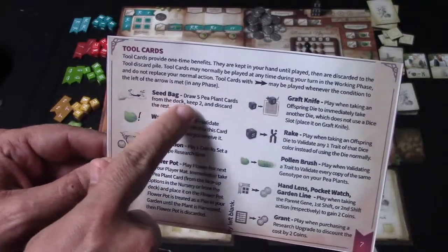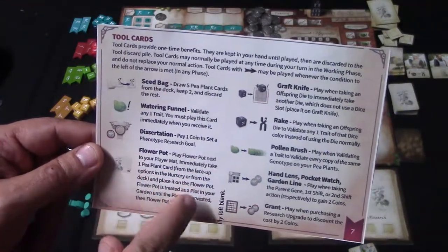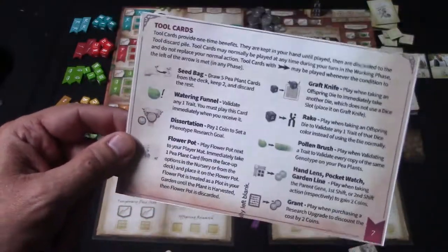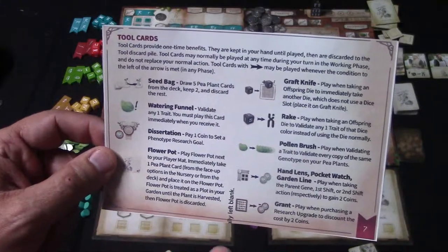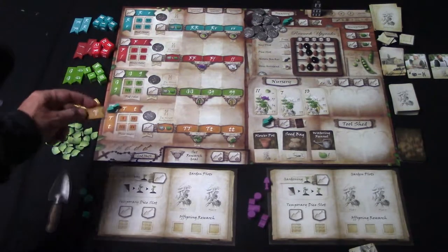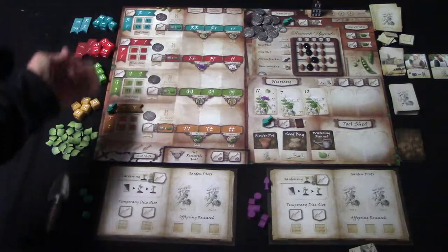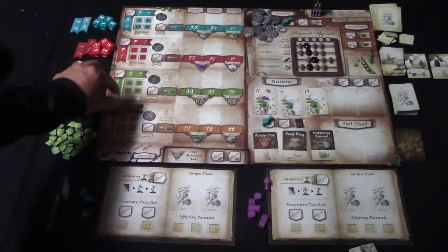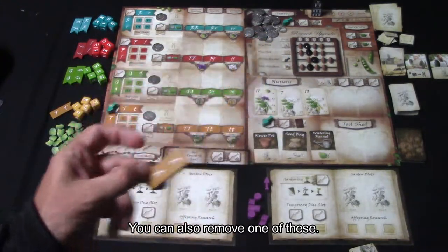Here's one tool card called Seed Bag: draw five pea plant cards from the deck, keep two and discard the rest. The Flower Pot: take a pea plant card and place it on the flower pot — it's treated as a plot in your garden until the plant is harvested and the pot is discarded. If you place a marker on the traits board, this allows you to change up the traits — for example placing a TT here. This helps increase your chances of getting certain traits and might also disrupt your opponents. You've got a horizontal option and a vertical option, with some on the other side as well.